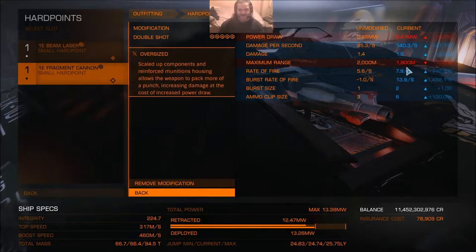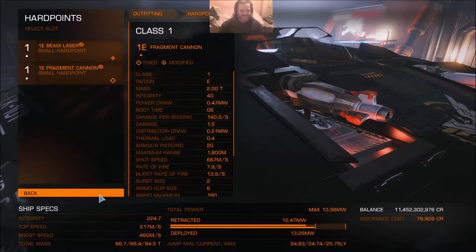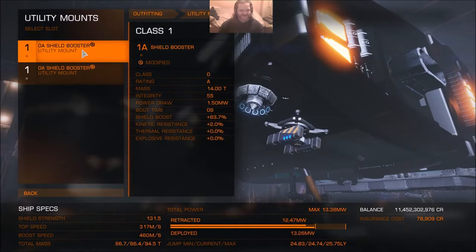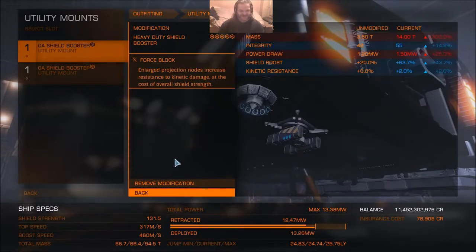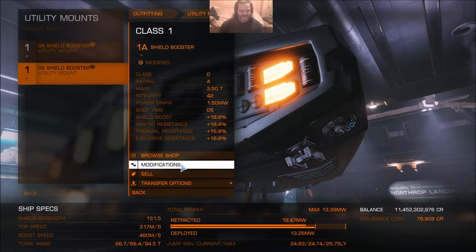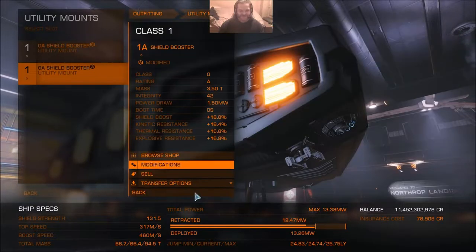Maximum range has gone down a bit, but I mean, you're not going to be firing a frag cannon from 2,000 meters away anyway. I figured the negatives weren't really that big a deal. Utility mounts - believe it or not, I managed to fit two shield boosters. One is modded grade 5 heavy duty with force block experimental. The second one is grade 5 resistance augmented, again with force block experimental.